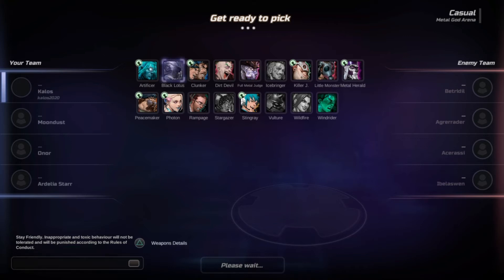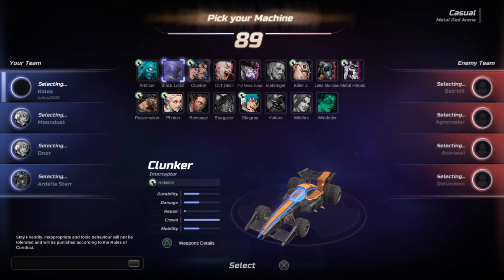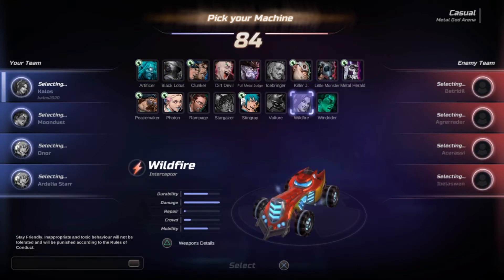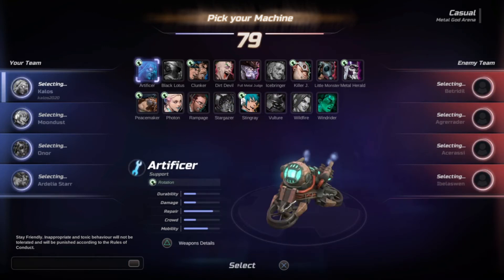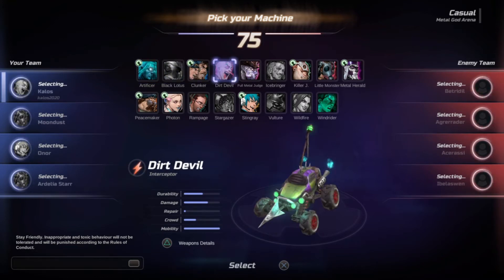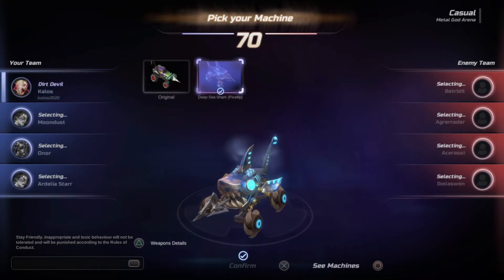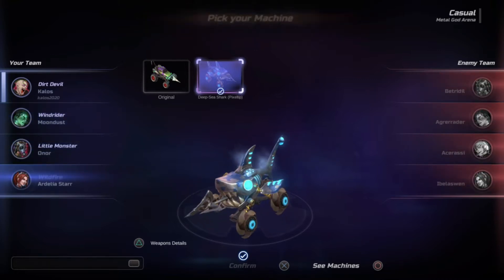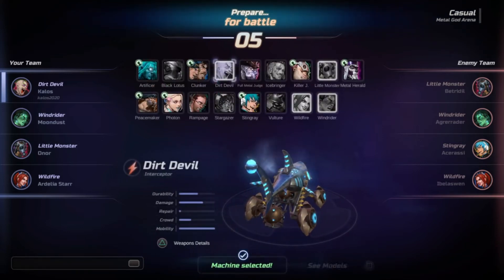Alright, guys. You missed the whole thing, but I picked the casual match. I turned off the game chat for voice so they can't hear me. I'm picking this one — this one looks cool. This is actually a PlayStation Plus skin, free, you can get. Really cool one.